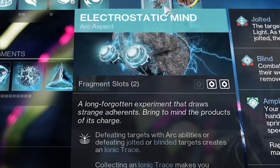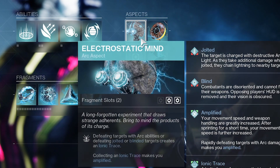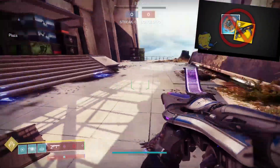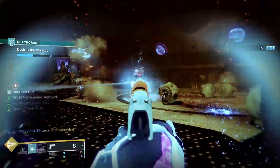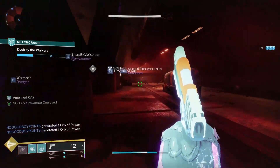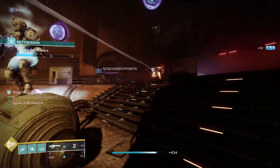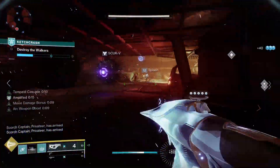Aspect-wise, Electrostatic Mind: defeating targets with Arc abilities or defeating jolted or blinded targets will create an Ionic Trace. That pairs really well with Lightning Surge — the fun new Warlock melee ability and movement toy. Lightning Surge is a fairly strong ability in PvE as well as PvP; the damage output and radius are good. If we kill enemies with Lightning Surge we'll get an Ionic Trace thanks to Electrostatic Mind. If we don't kill them, it also jolts targets, and killing a jolted target gives us an Ionic Trace.